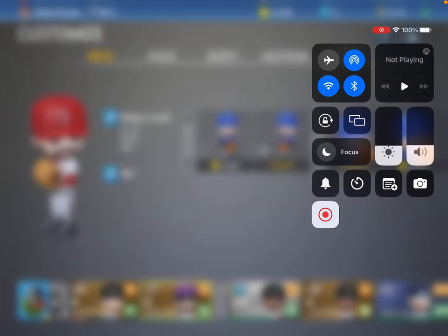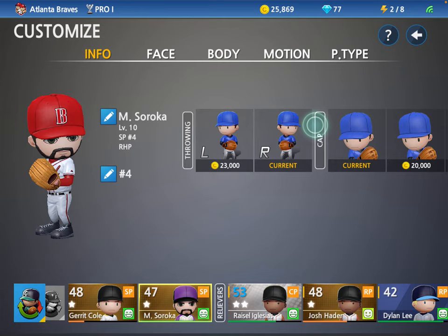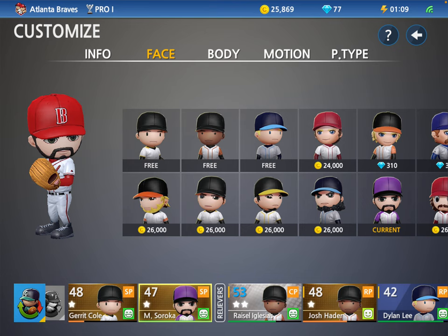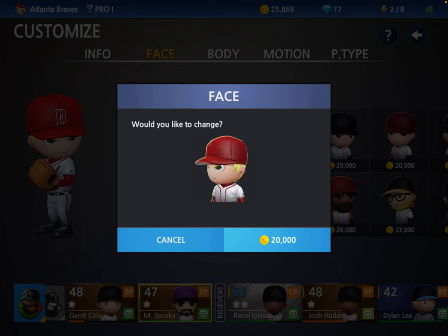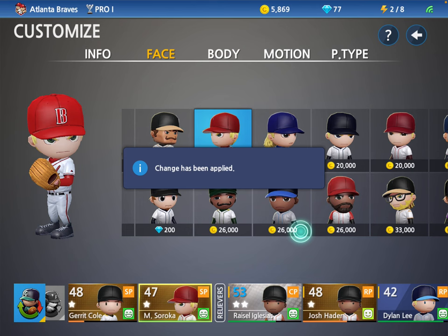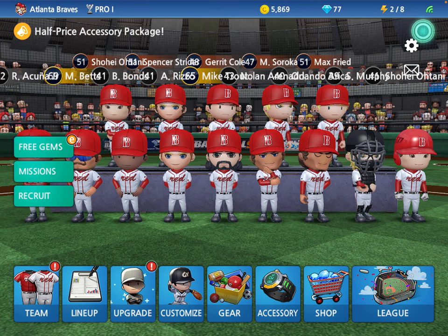In this video, we will be customizing Michael Sirocco. Let's change that name to M. Sirocco, change the jersey number to 40, change the face to that. Not bad. And change the face to that. And now, that was easy enough. Let's get into the game.